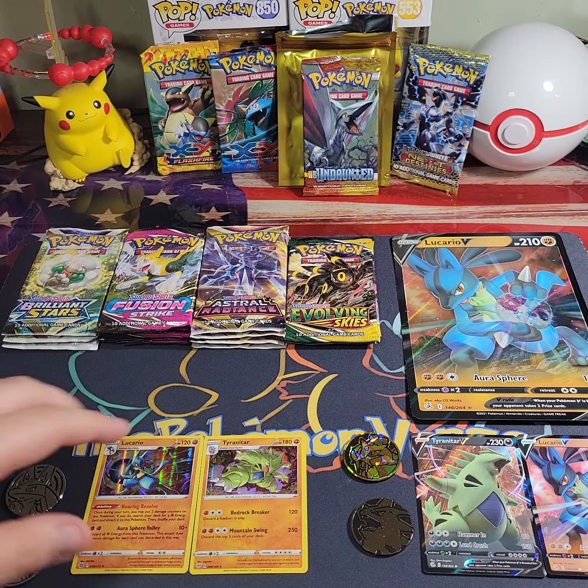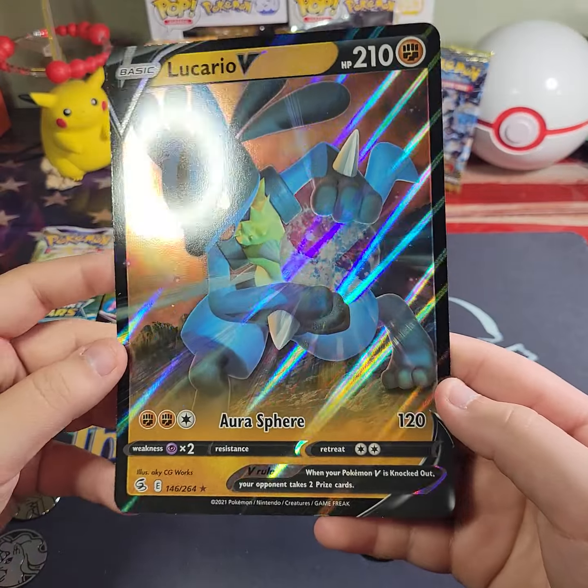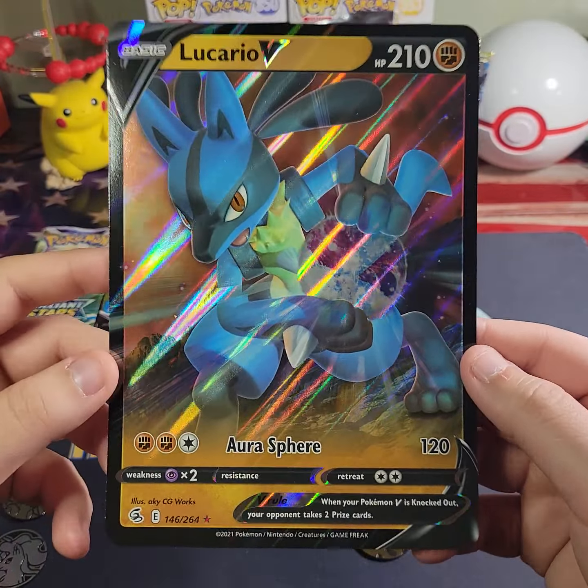I'm going to show off the code cards. You get a Lucario holo — don't know exactly what set that's from — then we have a Tyranitar holo, don't know what set that is from either. But we have a Lucario V, not a promo, it's an actual out-of-a-set card. Tyranitar V — I think this is from Battle Styles. We got the Lucario V jumbo card but no Tyranitar jumbo card.